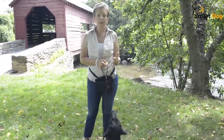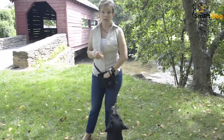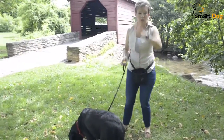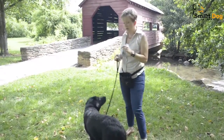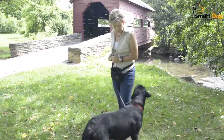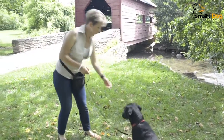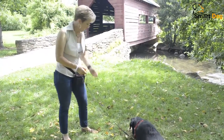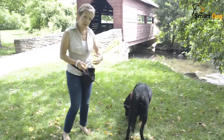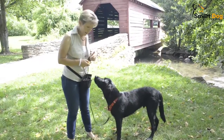Now if I have some distractions coming, I'm going to do what's called increasing the rate of reinforcement. That's a really scientific-sounding term for clicking and treating more often, which also means lowering my criteria. What increasing the rate of reinforcement looks like is — Levi, down, good boy — basically just clicking and treating more frequently. Sometimes that means if there are distractions coming from any direction, you accept less to get the same click and treat.